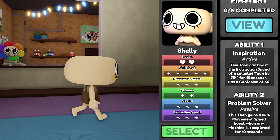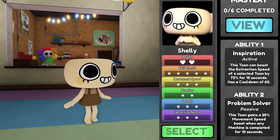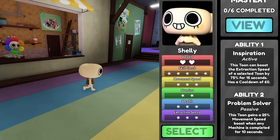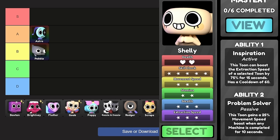Her active ability boosts the extraction speed of a selected toon by 75% for 15 seconds, which is more than enough for almost every toon to fully complete a machine. I'd say pretty balanced overall. I'd put them in A tier. Since they're a main they have two hearts, and Shelly has three-star movement speed and three-star stealth, so she won't bother a kiter. She goes to A.